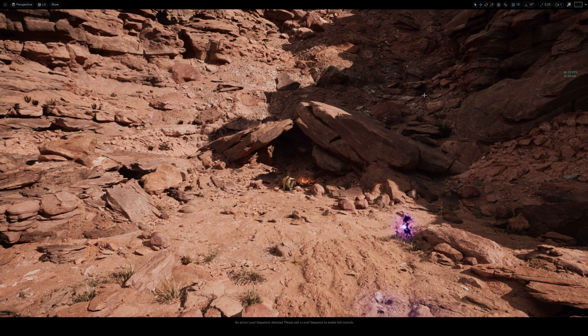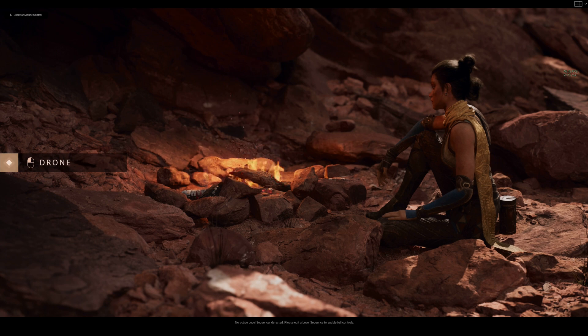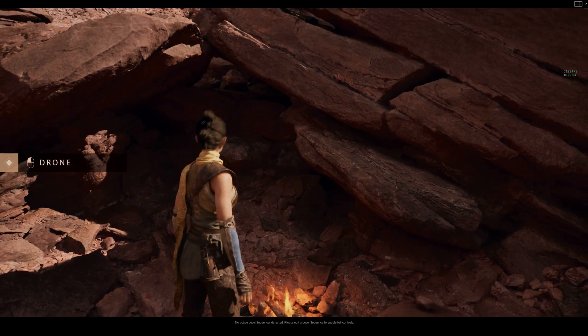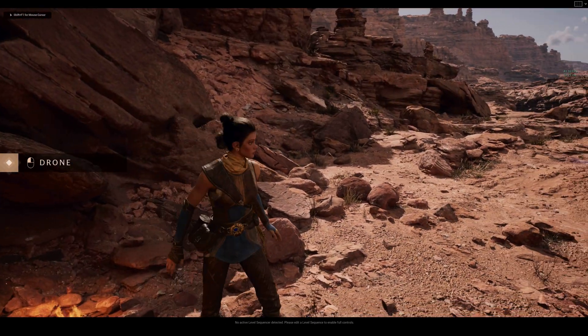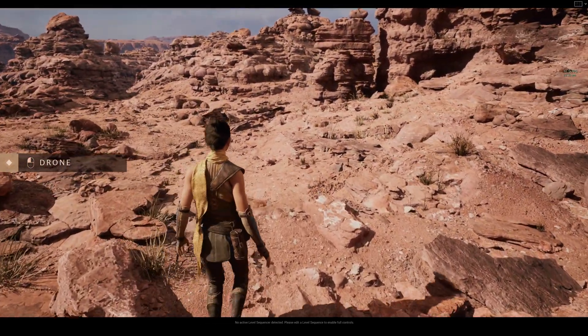For Unreal Engine 5 we're going to be using the UE5 Valley of the Ancient demo, which is perfect because everybody has access to it. We'll test the RTX 3090 first without DLSS, then with DLSS, and do the same for the RTX 3060. I do have a 4K monitor, and when UE5 came out I was getting around 40 to 50 frames per second — and you're seeing that again right now.